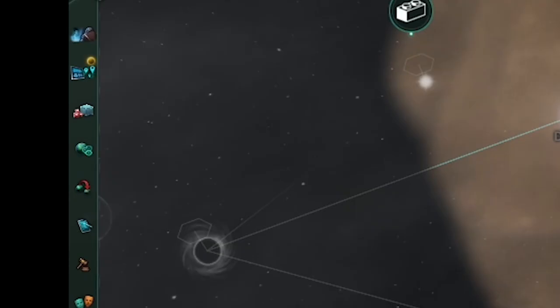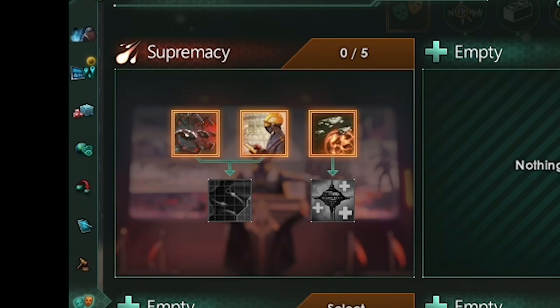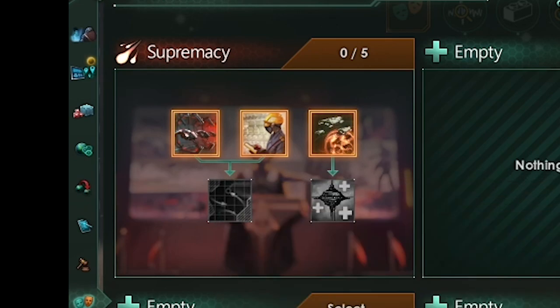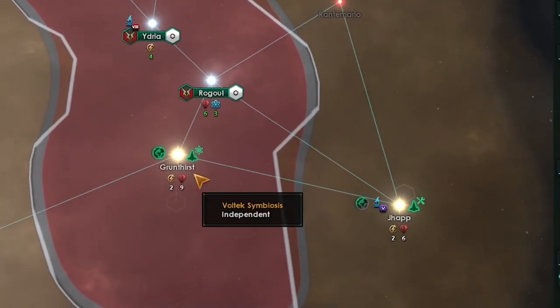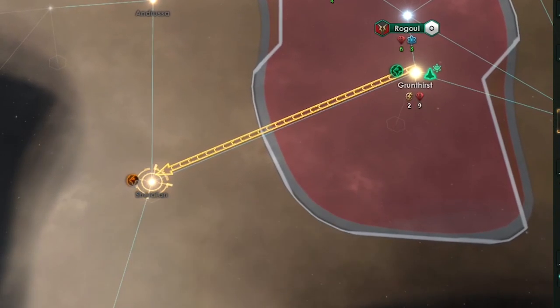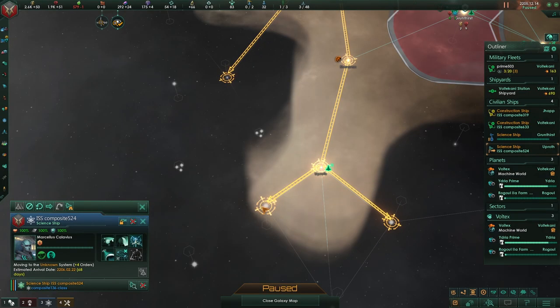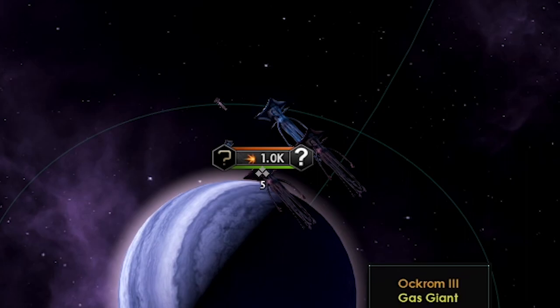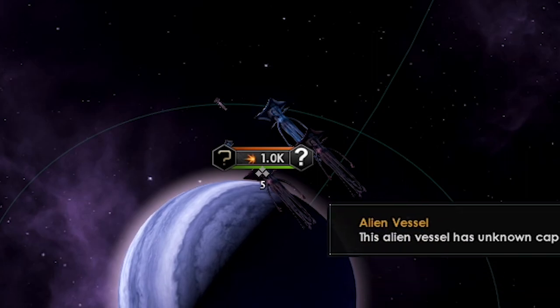As a machine empire I could colonize just about every world I came across, which was pretty cool. For my first tradition I chose Supremacy, since my plan was to assimilate the first biological empire I came across. Since I could colonize everything, I had science ships surveying and others exploring. I made contact with some aliens — it did not look like another empire, so good for me.